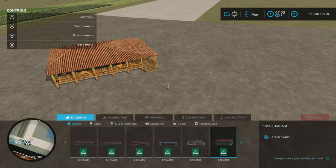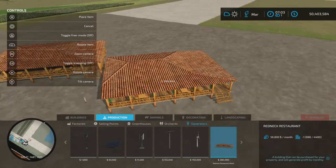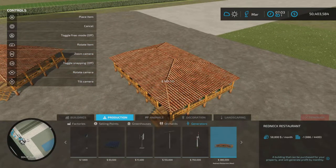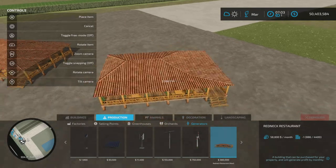But first, let's find it. It's going to be under Production and Generators. And there we go — $380,000, 13 slots.